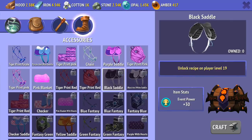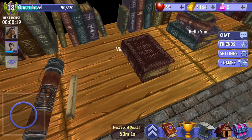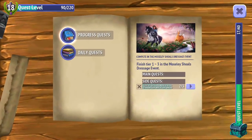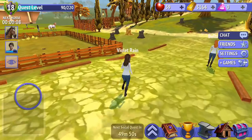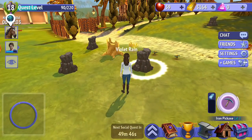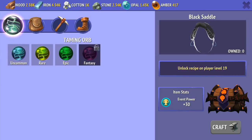A couple of you guys have been asking me how to level up in this game. It's simply about completing these main quests — the progress quests. These are how you get the XP for your level. And if you find that you're struggling to do that, the best way is literally to mine — mine the resources from all these different locations. Once you have mined plenty of resources like wood, iron, cotton, stone, opal, or amber, you can use those to make orbs. Once you make orbs, you can use those orbs to capture horses.